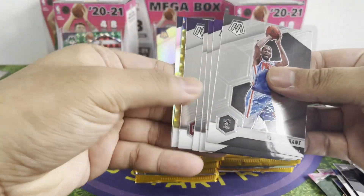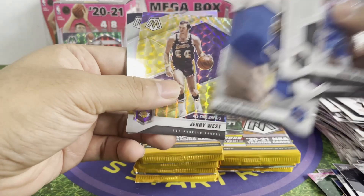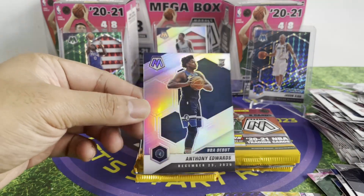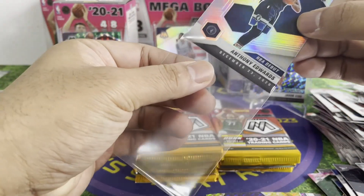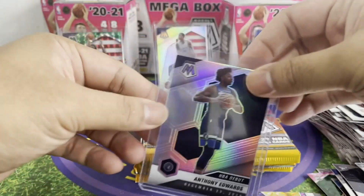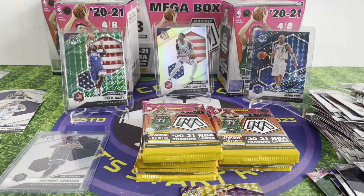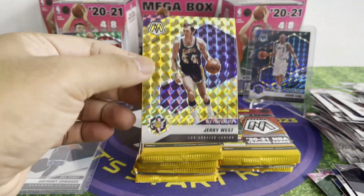What do we got — oh look at that, it's nice! Oh — James Wiseman rookie card, oh Jerry West! Anthony Edwards rookie card silver — let's go! Even though this video was not about Ant-Man, I'm really chasing Tyrese, but it's fine — Anthony Edwards is one of the biggest stars of this rookie class too. We got Jerry West — wow, that yellow and purple just looks amazing.